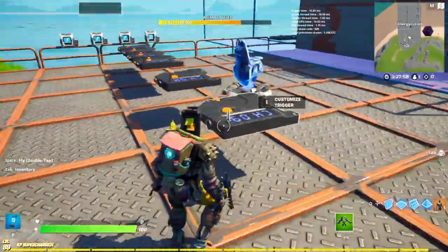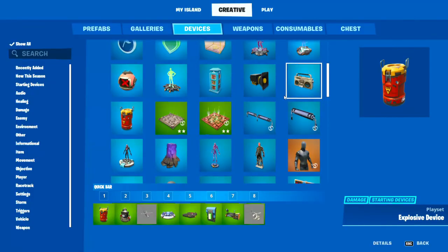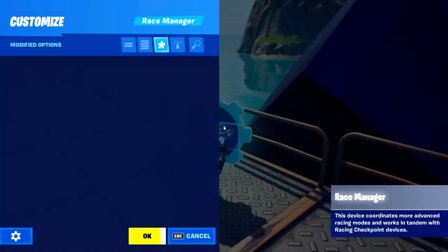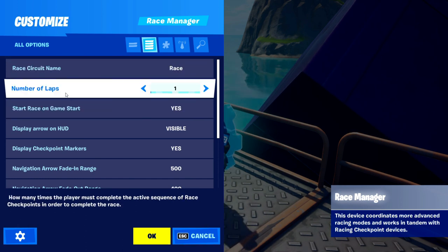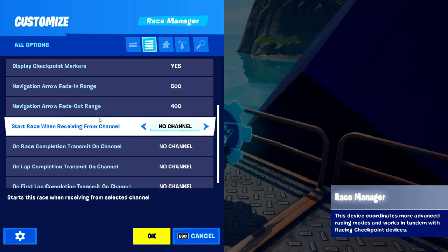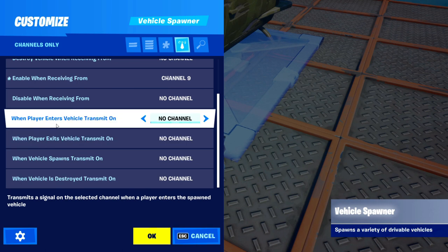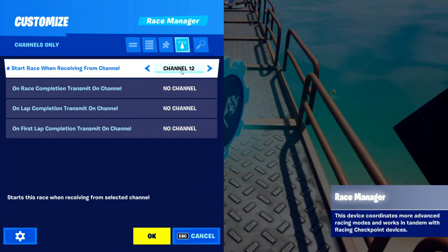Now you're wondering how you make it so when you escape by flying you win. You're going to need the race manager and the race checkpoint. Place the race manager, set finish line, laps to one, start to no, display arrow on HUD to yes. Then on the helicopter vehicle, when a player enters make it transmit on channel ten. Set the race manager to start race when receiving from channel ten.